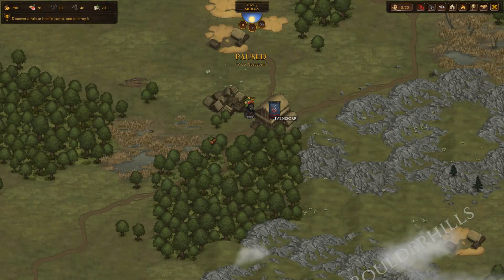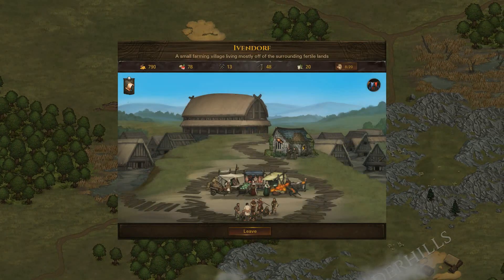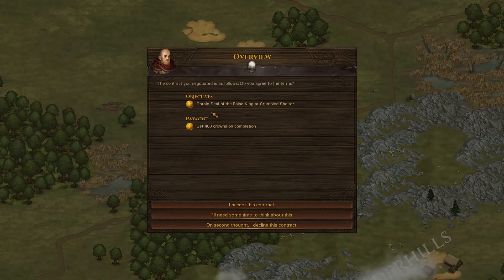Hello, I'm Martin Fenska and welcome to another episode of Let's Play Battle Brothers. At the end of the previous episode we arrived to Ivendorf and found the contract to obtain the Seal of the False King at Crumbled Shelter.